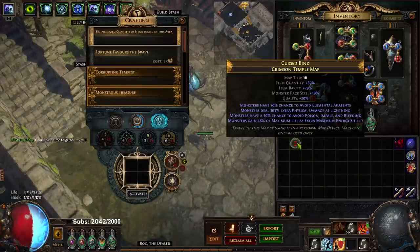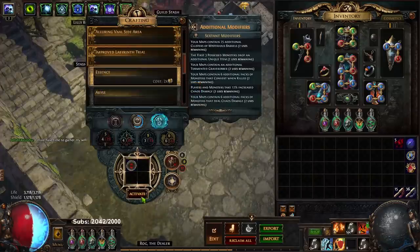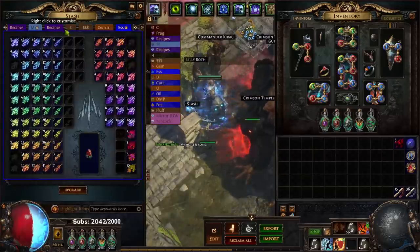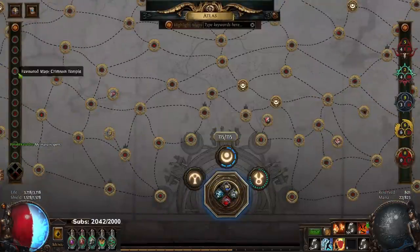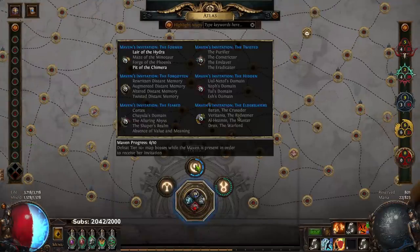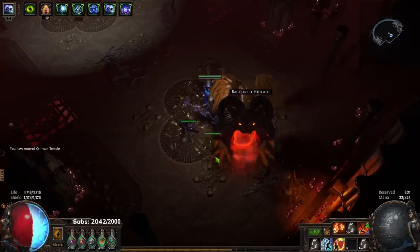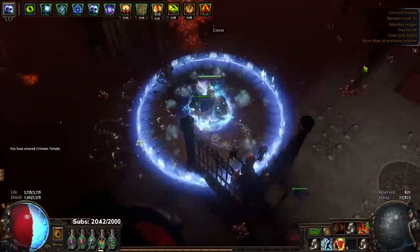I'm currently doing a tier 16 Crimson Temple setup — though it doesn't have to be Crimson Temple. I've been farming essences but haven't sold any yet; they're just sitting here. I'm using sextants on Crimson Temple. Yesterday we knocked out everything — we did Maven really early, like almost three days ago — so that was pretty fun.